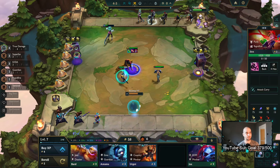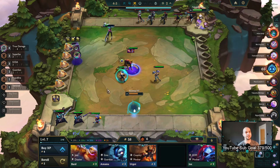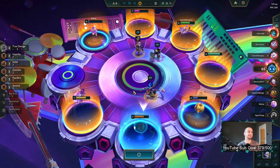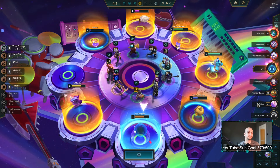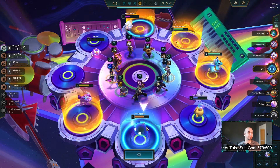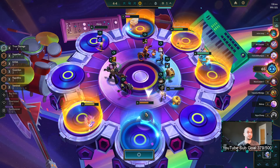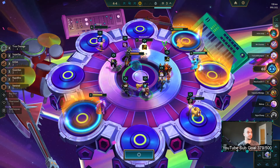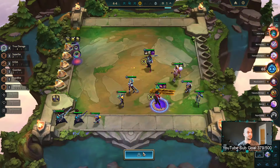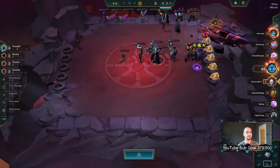Level six rolling for Jinx three still — big gains. Idealism and Jeweled Lotus on Jinx is interesting; she will scale into late game quite well with that. Oh there's a spat — I don't think I can get it though, probably this guy takes it again. Nope, maybe we can get it. No, he takes it. Okay go for an item on Echo — more Marks is fine.